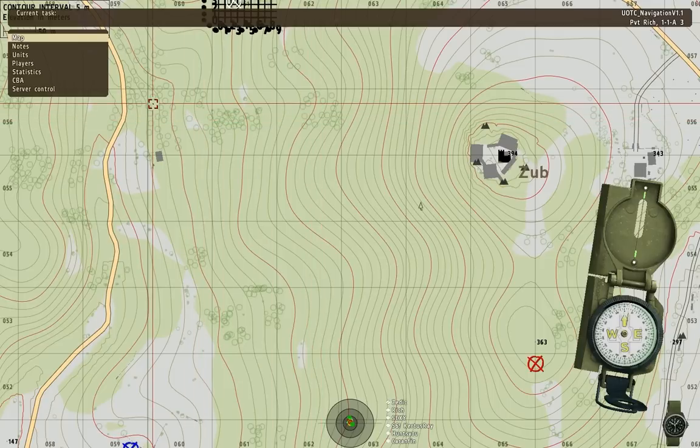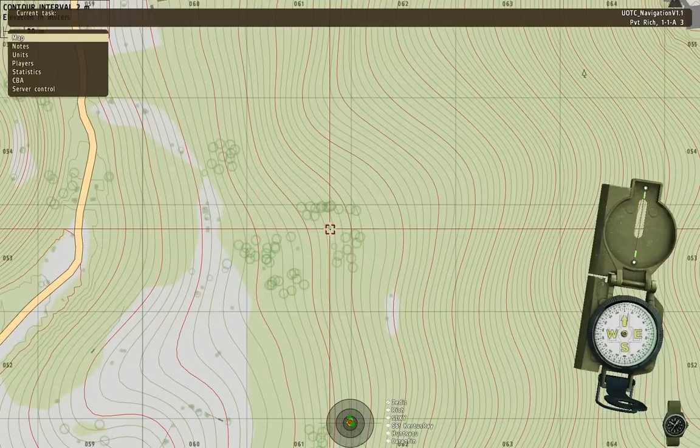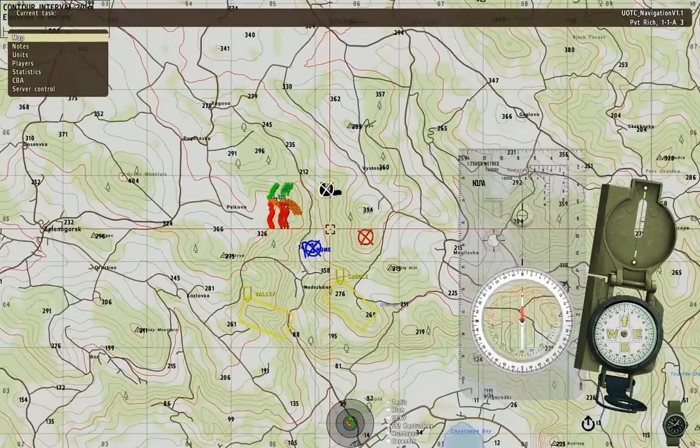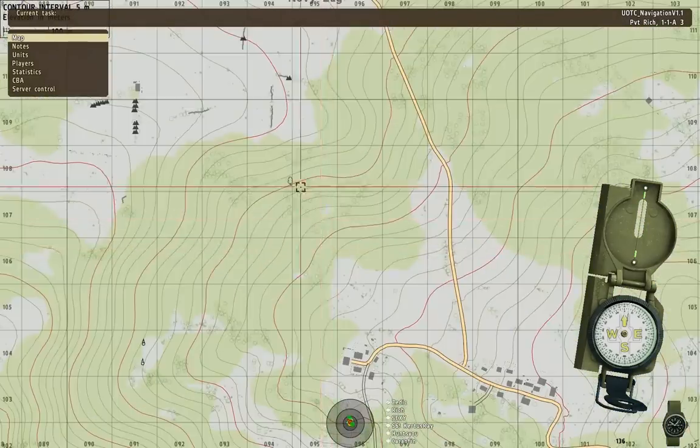Those are individual trees. What about the little green dots? Bushes. Good, they're bushes. Someone finding a coniferous forest, or coniferous trees.